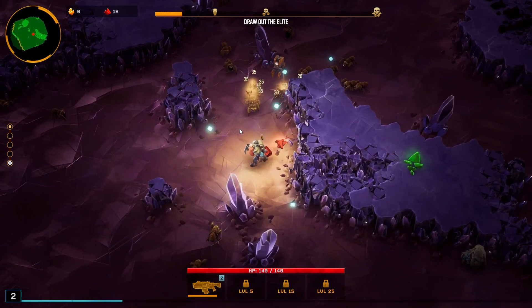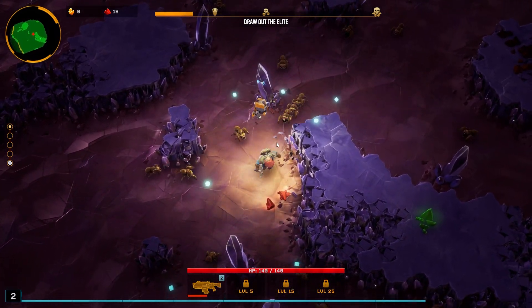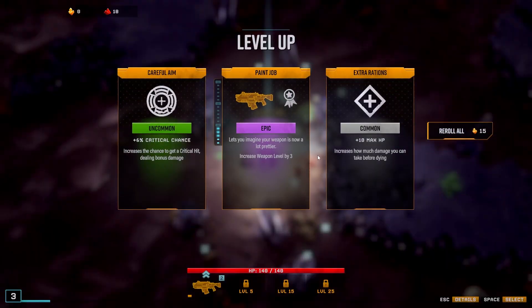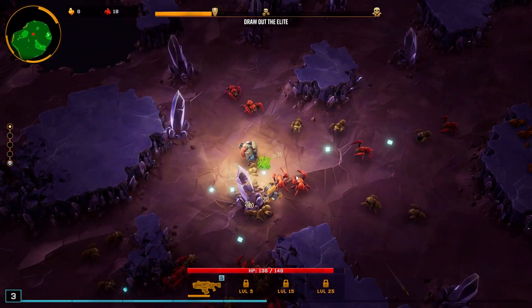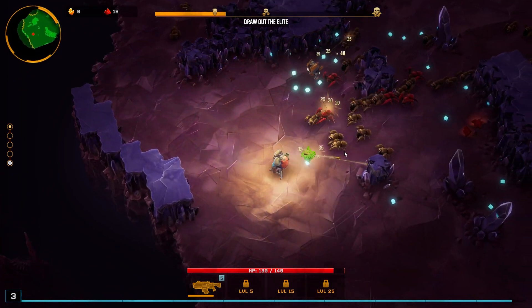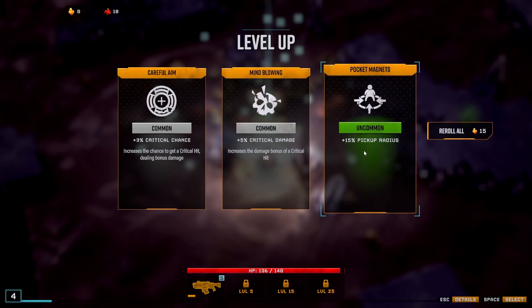The little blue orbs are the experience pickups — collect enough and you level up, just like Vampire Survivors, and you get an upgrade. You basically just have to avoid getting hit by these guys, which isn't hard. Pickup radius would be nice. Let's see if we can figure out where this landing zone is.